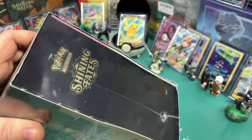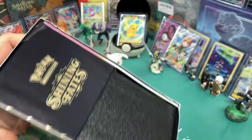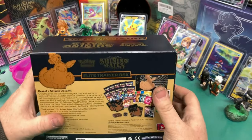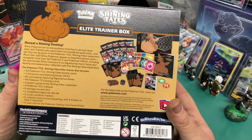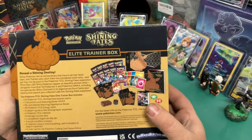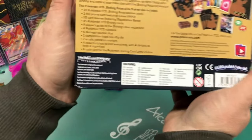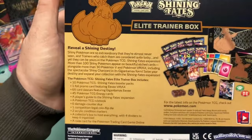There's a book in here — it's usually a list, like a Pokedex or some type of Rolodex of Pokemon. We get 10 packs, a promo, some sleeves, some energy, the Player's Guide to Shining Fates Expansion, a rulebook, six dice, a legal coin flip die, two acrylic condition markers, a collector's box to hold everything, dividers, and a code card for the online game.